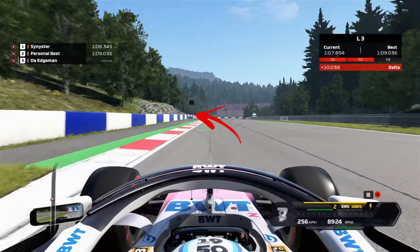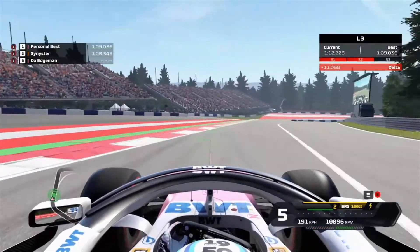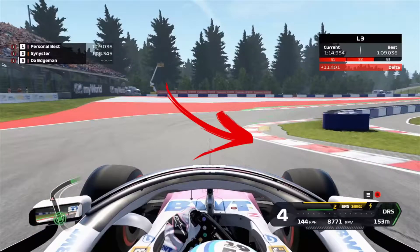At this point you should have your eyes up looking for the 100 meter braking board. Start applying the brakes and get ready to release just as you exit. Straddle the yellow saucer's curb, but be careful not to exceed track limits and get a penalty.